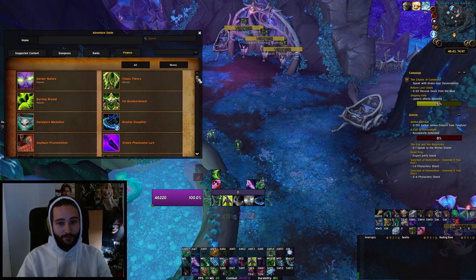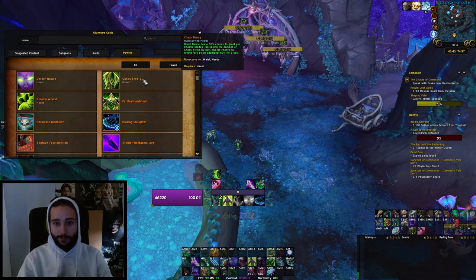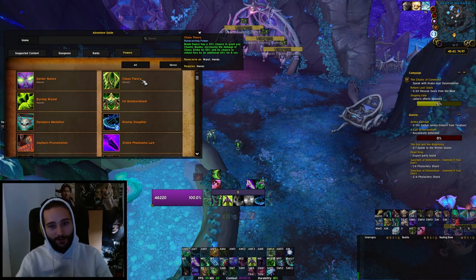For single target, there's no real alternative to Burning Wound. Chaos Theory is the only other option — there have been some good logs with it, but it's very inconsistent. It procs off Blade Dance, which you don't use on single target, so you'd have to press a spell you'd never normally press for a 30% chance at a buff. When it works it does a lot of damage, so it could work for both Momentum and Demonic, but I wouldn't recommend crafting it.